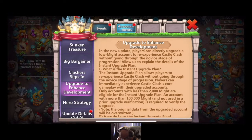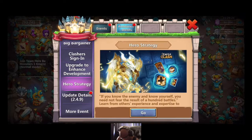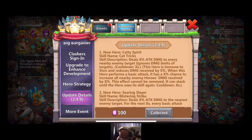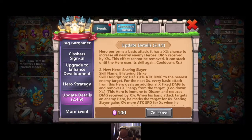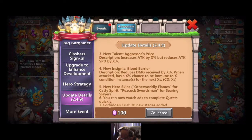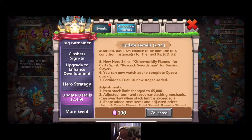Got something kind of new. Strategy update details — so we get our 100 gems. We got Catty Spirit and Searing Slayer, new talent Aggressor's Price, and Insidia Blood Barrier heroes. You can now watch ads to complete quests quickly. Ten new stages added.